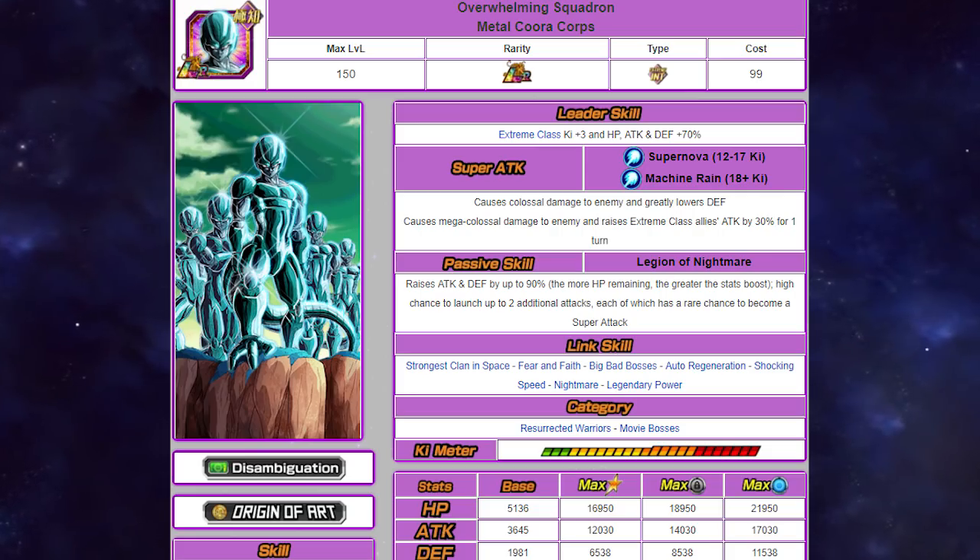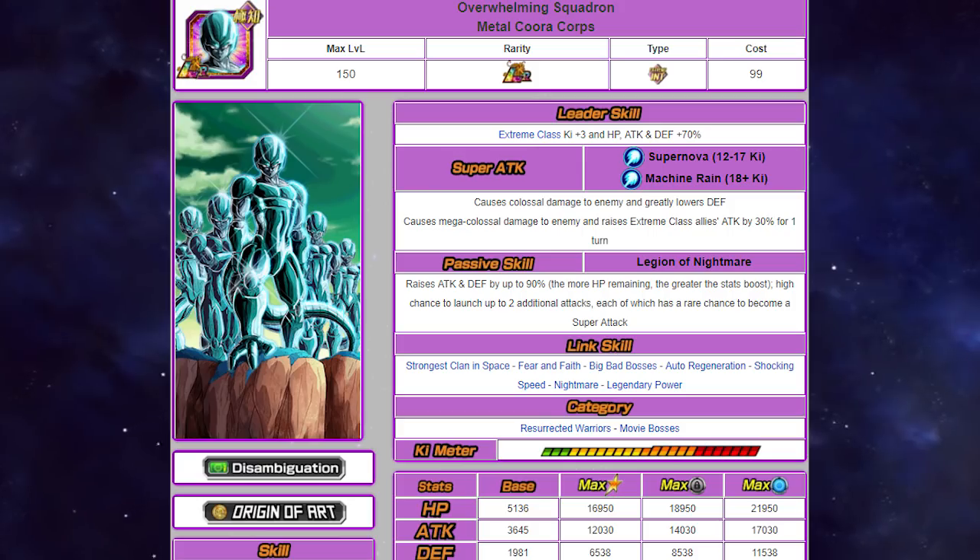At 12 ki, he deals colossal damage and greatly lowers defense. At 18 ki, he causes mega colossal damage to the enemy and raises extreme class allies' attack by 30% for one turn — similar to Super Saiyan Rosé Goku Black, who also gives an attack increase to villain types for a single turn. Mega colossal damage is just natural for LRs now.